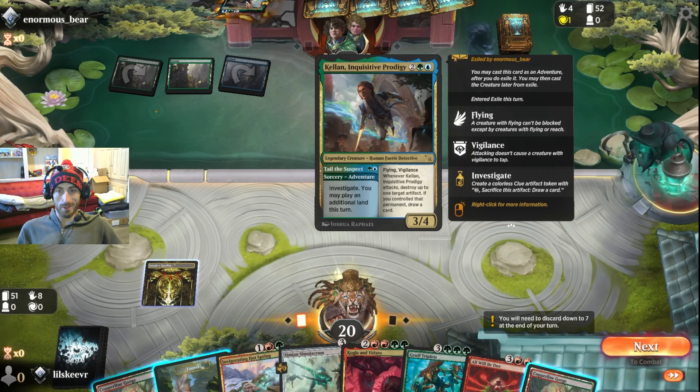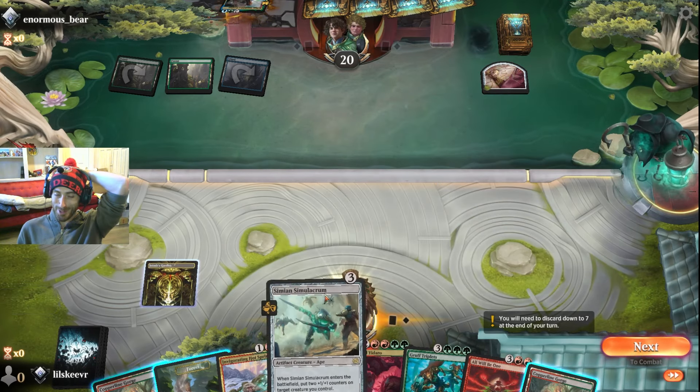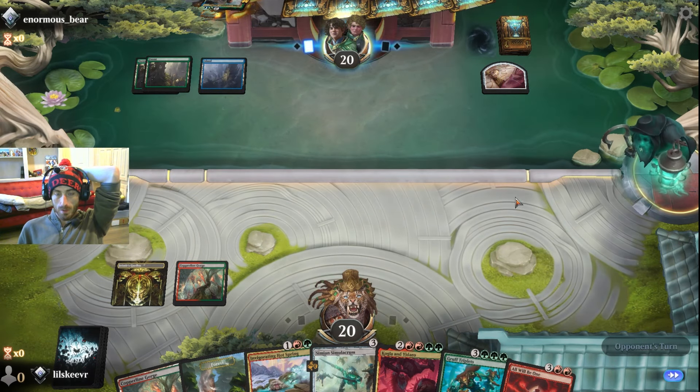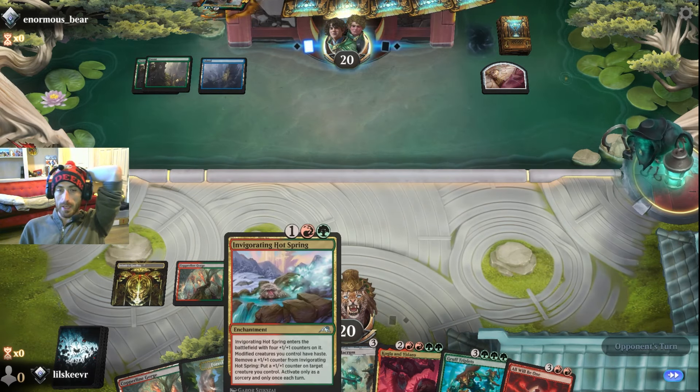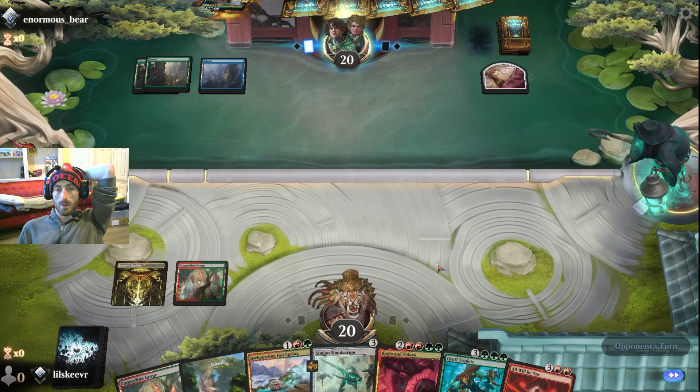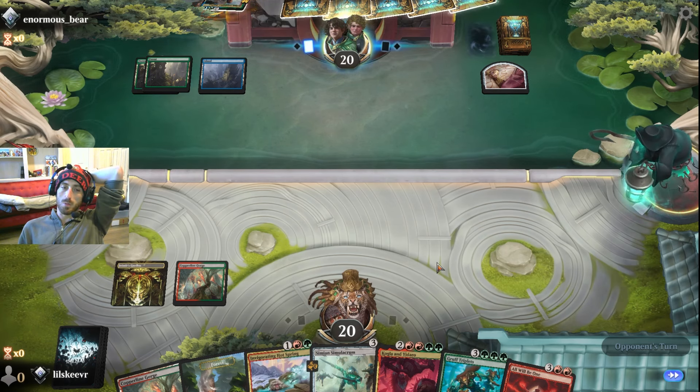We don't really have artifacts or anything to worry about — oh wait, actually we do right here. Just kidding, let's do this. I think we lay the Hot Springs first because then we can sort of turn the corner, depending on what we top deck.